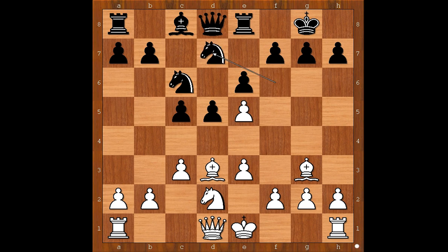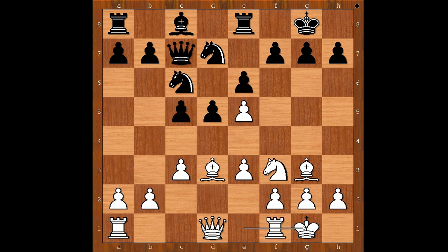Forcing black's king's best defender to go to another square. Knight to d7, white to move. f4 was played. Knight to f3 is the most precise move, and if now queen to e7, intending to win the pawn on e5, then white would castle kingside.